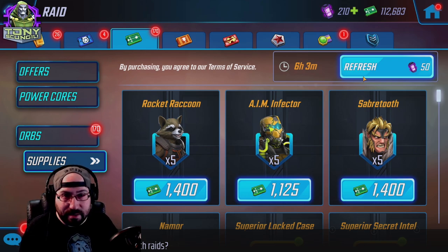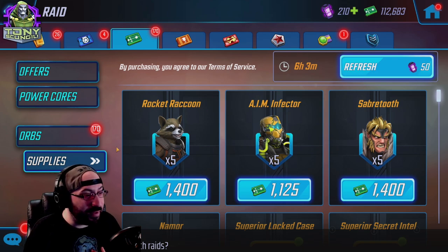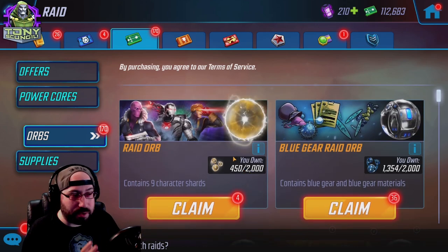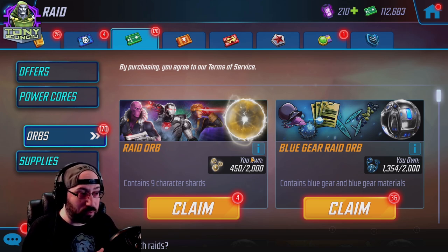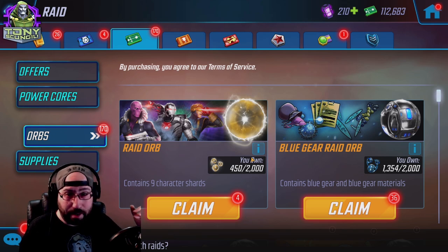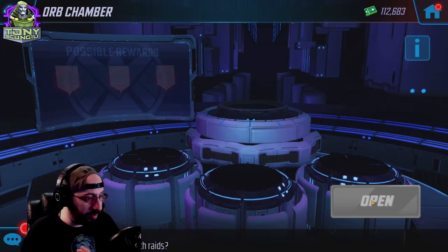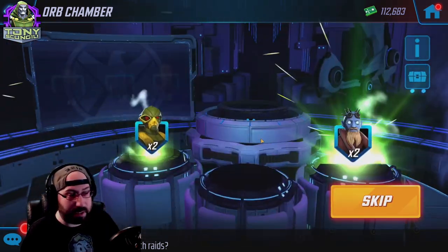I try to keep a decent bank of raid credits in case a bunch of stuff I need shows up — usually between five and eight thousand raid credits saved up. Moving to orbs, raid orbs are exactly the same as blitz orbs but infinitely worse, because the range of characters in the raid store are way further apart in quality. There are characters that are incredibly amazing in the raid store and there are characters that are pretty bad. When you open a raid orb you're guaranteed to get about nine character shards — five in the middle and then two on each side.